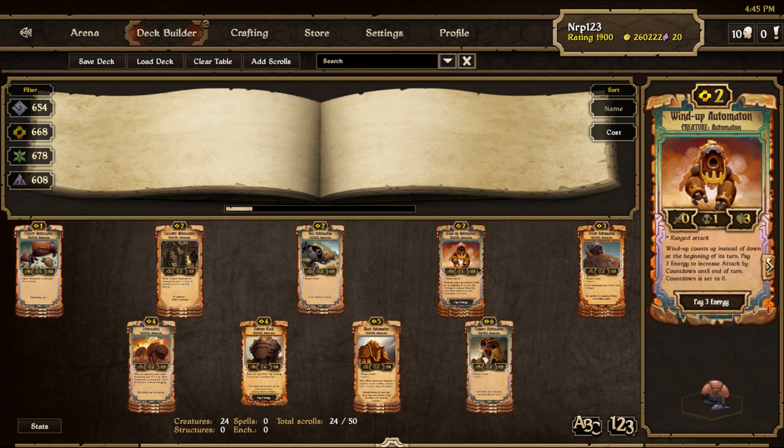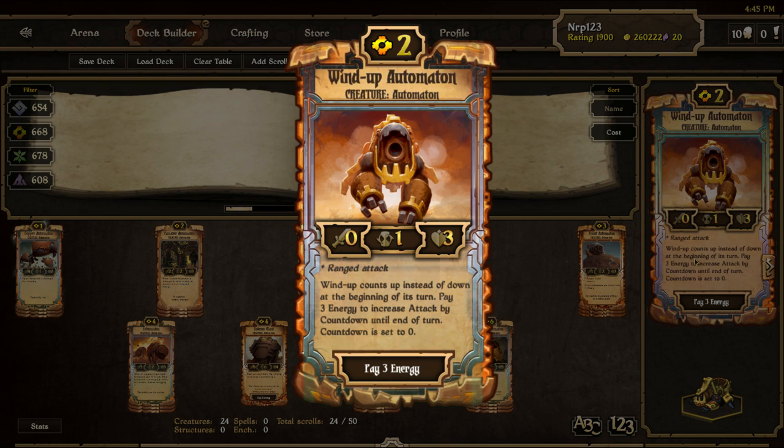Next up is Wind-Up Automaton. This guy is really, really strong — he may need a nerf soon because he is on the edge of overpowered. He is a 2 cost range attack automaton with 3 health. His countdown counts up, and when you pay 3 energy, he attacks with whatever his attack was plus his countdown. He is great in the early game for patrolling the board because he attacks on command, and can amass massive attack if left untouched. For 5 cost, you can drop him with haste for a minimum of 1 damage, sometimes more when our next creature is on the board.